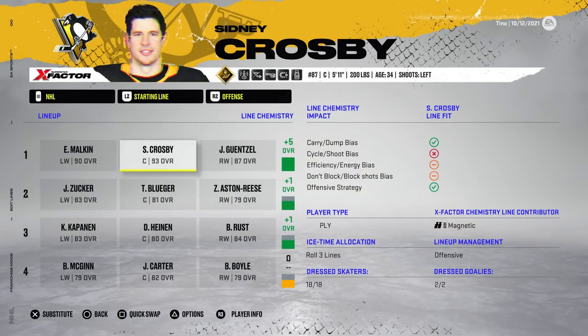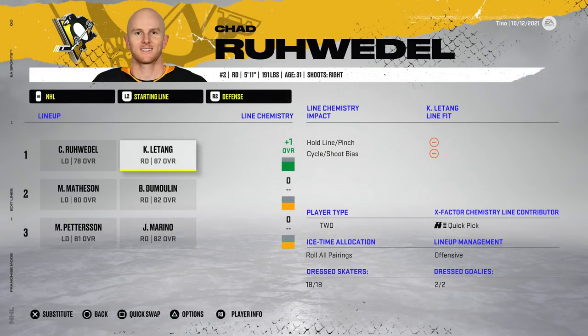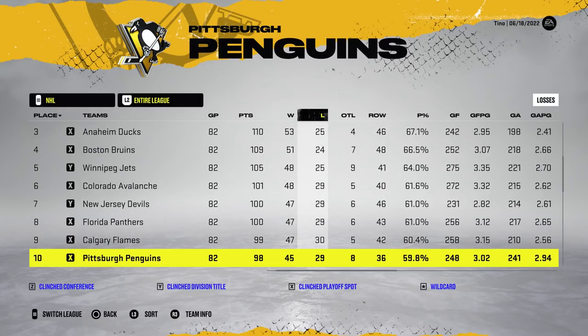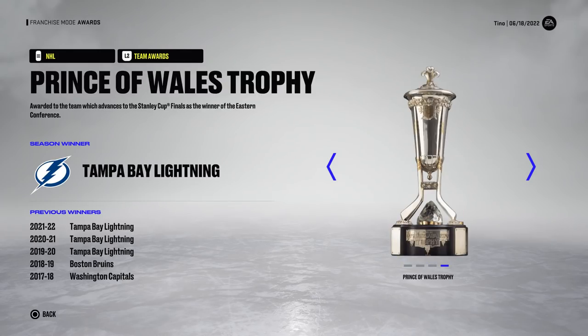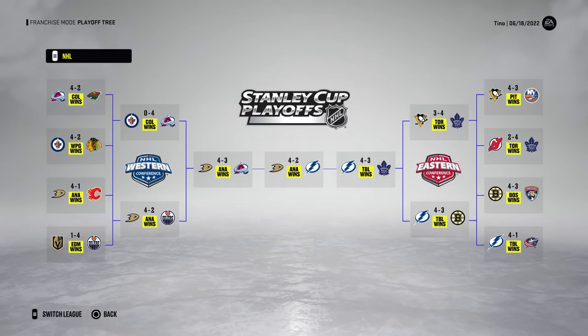I'm showing once again that the chemistry and all the lines are the same, because all I did was swap out the goaltender. They finished 10th for year number one, just shy of 100 points. 44 wins from the goaltender, .907 and 2.88 — so already it's seeming pretty solid. 14 games played in the playoffs. And the Stanley Cup goes to Anaheim — you don't see that too often, so good for them. The Pittsburgh Penguins lose to the Leafs in round two, taking seven games.